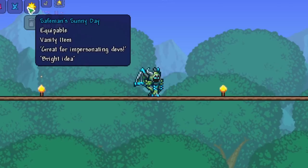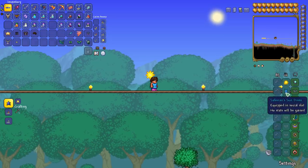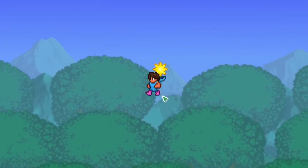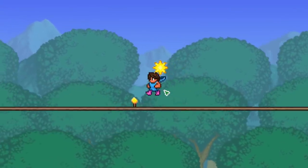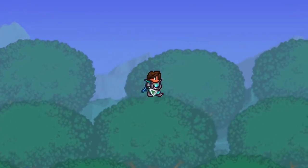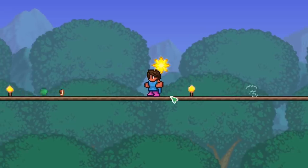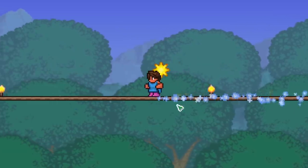Let's check out the Safe Man's Sunny Day set. You've got the Safe Man's Blanket Cape, the Safe Man's Pink Leggings, the Safe Man's Sun Dress, and the Safe Man's Sunny Day. You've got your little sun — it's very similar to the Halo vanity. It's cool that the flight is actually from the cape. The thing I really like about this is that there aren't many capes in Terraria. It adds a lot of versatility to the game — look, I can have a cape with my Vortex Armor, which is kind of cool. The way it flies is a bit interesting — it's like a light switch.